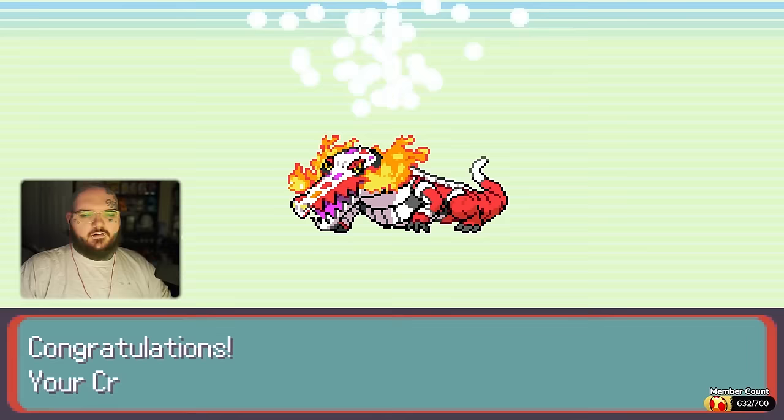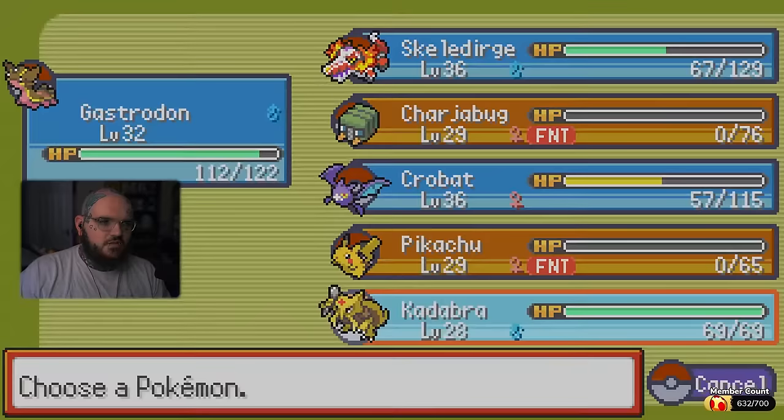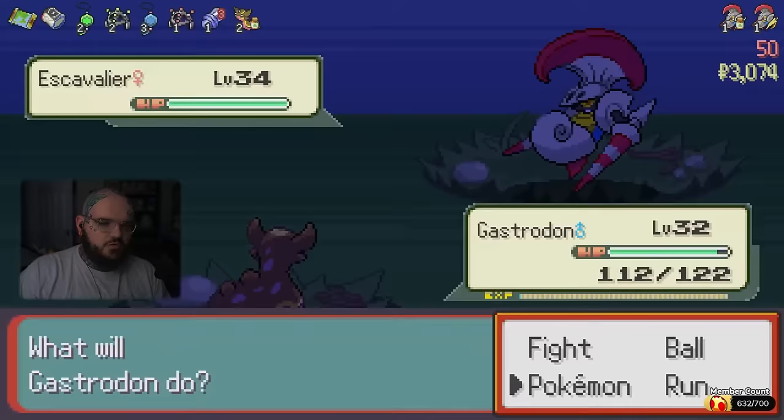The game decides now would be a perfect time to take on a gym leader. I'm going to take on a f**king gym? I should have known that. Thankfully, it was only Bede, and we managed to get through the battle without losing.